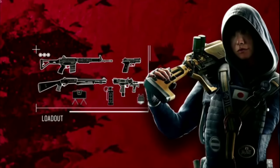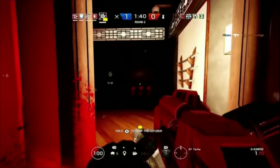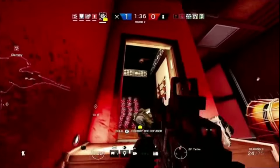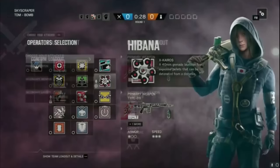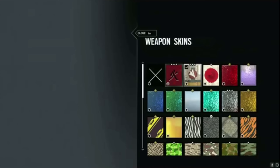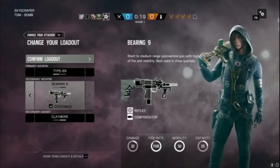Hibana is the attacking operator that has been introduced in Red Crow. She is going to have an X-Kairos launcher. We knew it was a launcher that fired thermite rounds, but now we've got a lot more information about that. Unfortunately, due to a bug during the Pro League Finals and during the showcase, we didn't get to see a whole lot of it. The few times that we did get to see it, it did look pretty cool, and there was quite a lot of talk by the devs about exactly how this thing works.